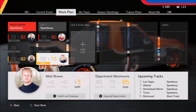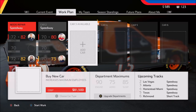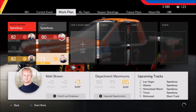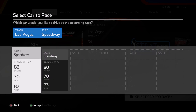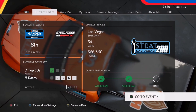Our next chassis will probably be a short track chassis — that'll be $81,500, something to keep in mind for a little while from now. Work plan is done. Can we use chassis number one? Yes, we can — it says it needs repair but apparently it's going to let us use it without any sort of penalty. We are on a speedway using a speedway chassis. Everything that needed to be done appears to be taken care of, and now we're ready to go racing at Vegas.